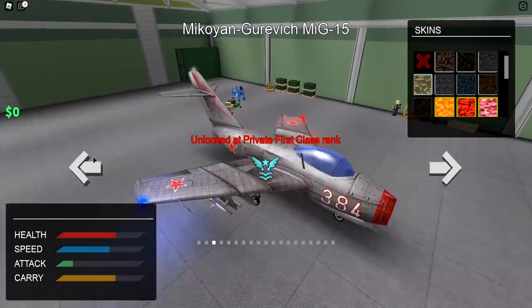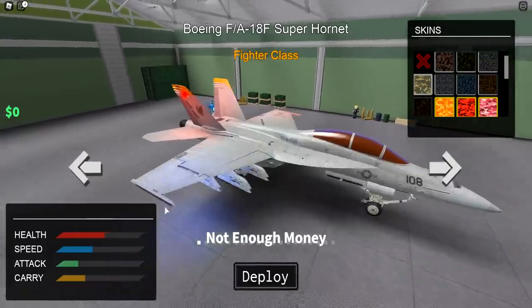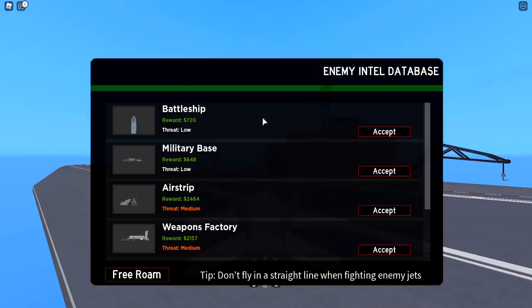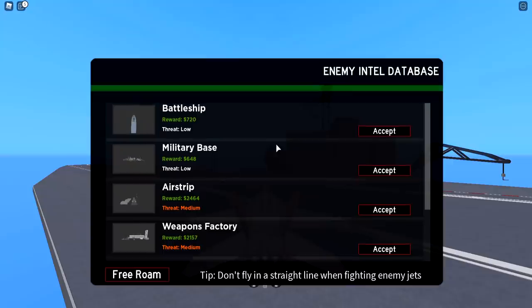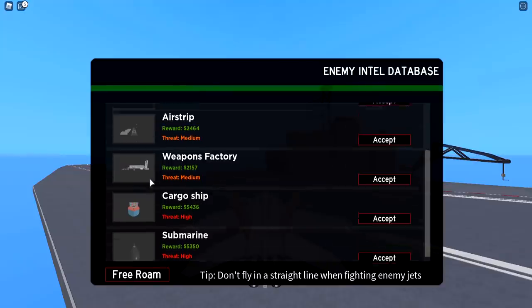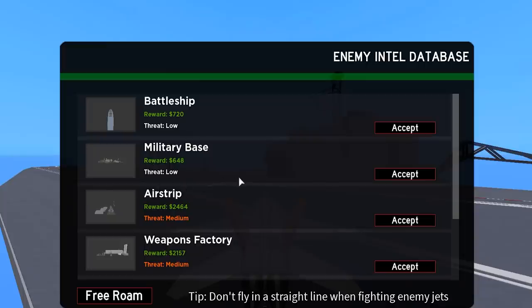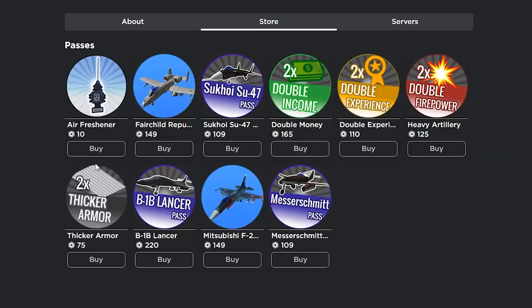Let's jump into this and get our airplane. I don't have enough money for some, so let's deploy on this one. There are different missions — enemy intel, database, submarine, cargo ship — with different threat levels like high and low. That's cool.